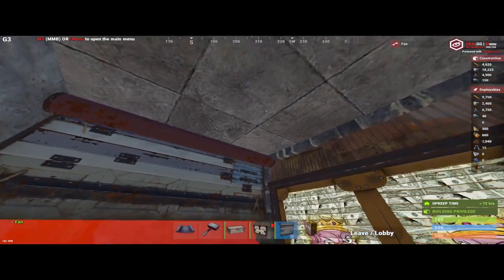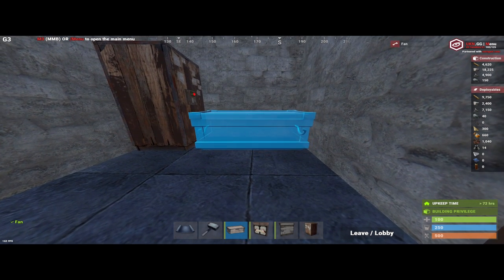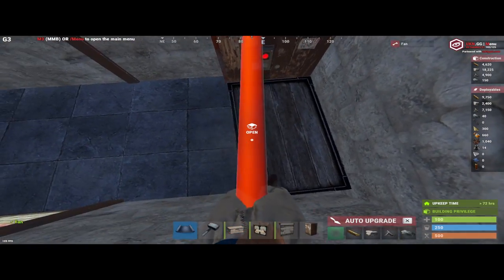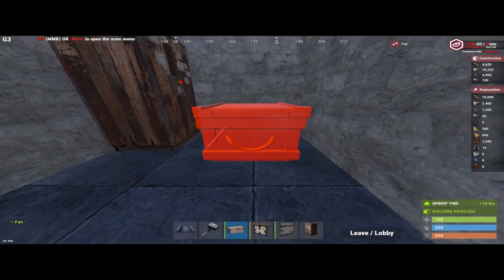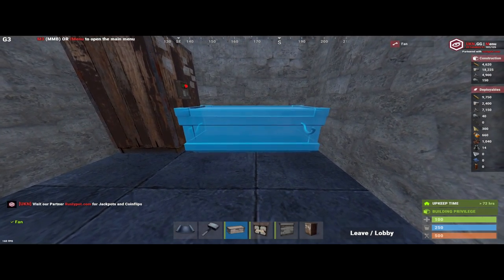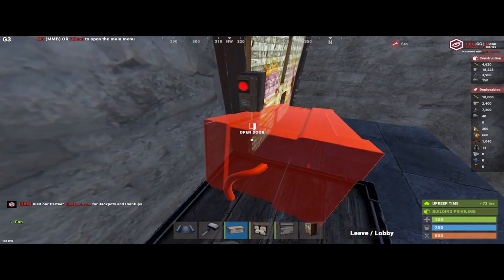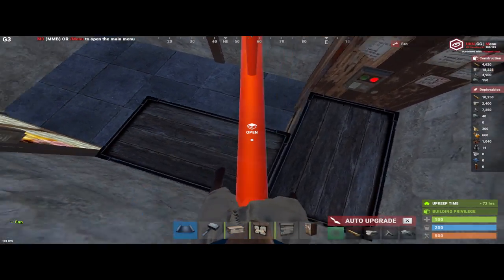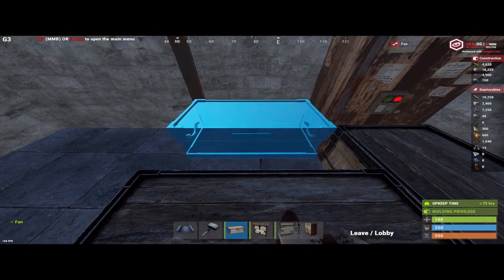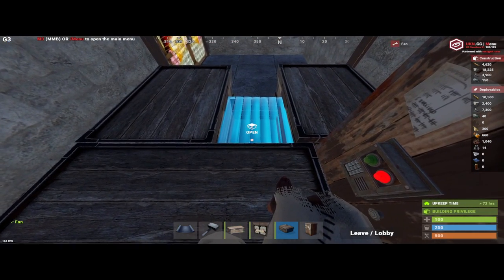Make sure to place the garage door so the circle is on the outside. Then get your wooden box, rotate it twice so the bar is facing away from you, and place it as flush as you can. The next box should snap behind this metal door frame. Rotate this one, and then your small wooden boxes should snap into place and fit in here.